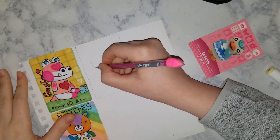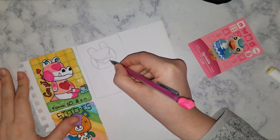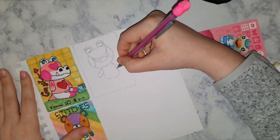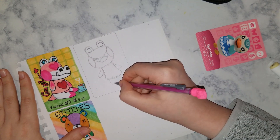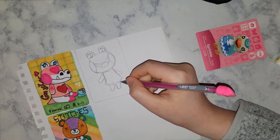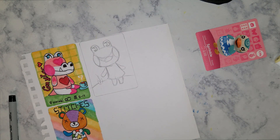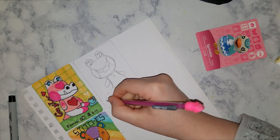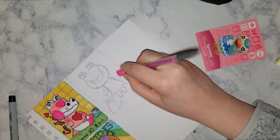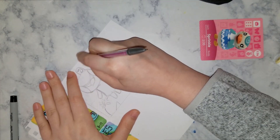The last amiibo card I'm going to make for this video is Lily — she's a really popular villager along with Stitches. I actually just picked them at random from my little stack of stickers. I'm probably going to do a couple more videos of me making amiibo cards because I made almost 30 stickers, and by the end of this video there will only be five cards. I did them in the original Animal Crossing style rather than my own style like in my previous drawing villagers as people video. Even drawing them in the same style, they still look like I did them — there's just something about the way that you draw that makes it look unique to you. I really like that handmade look.